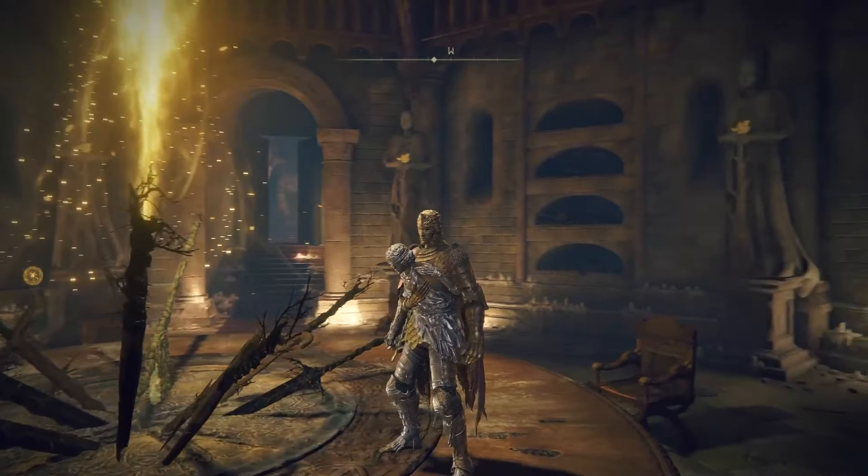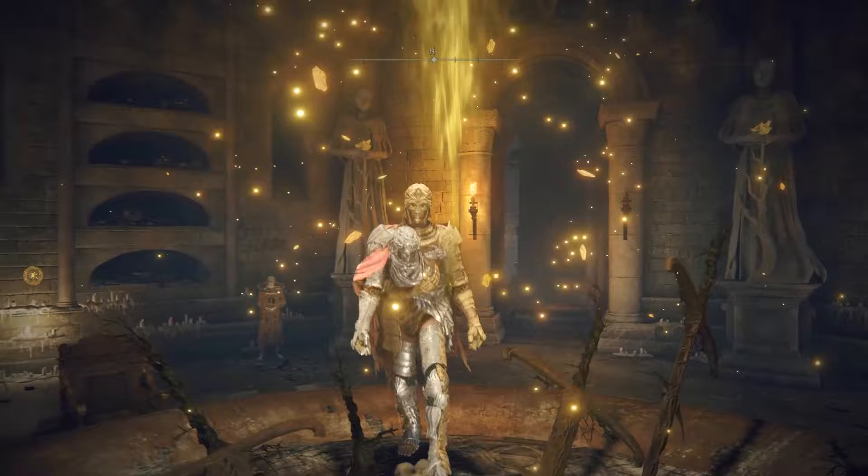In this video, I'm going to show you how to get D's Twinned armor set, the one that you're looking at right now. This is an early game-ish kind of armor set. It's a very heavy armor with a lot of defense. This is through the Fia questline.